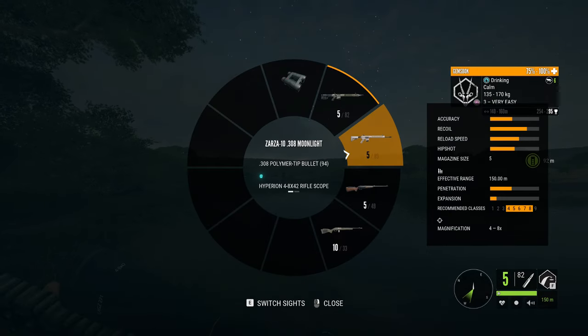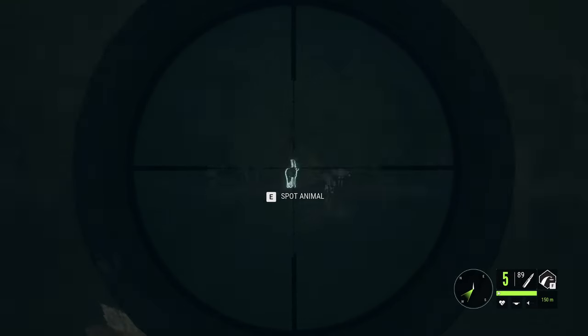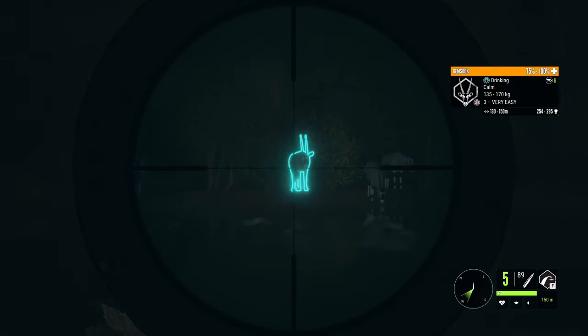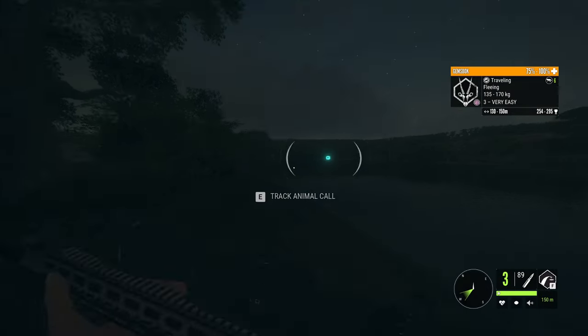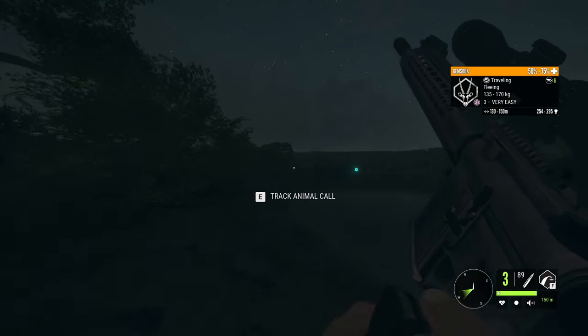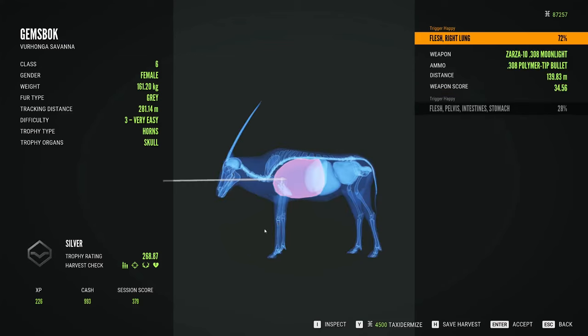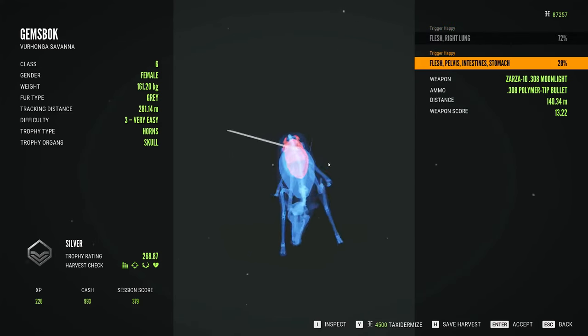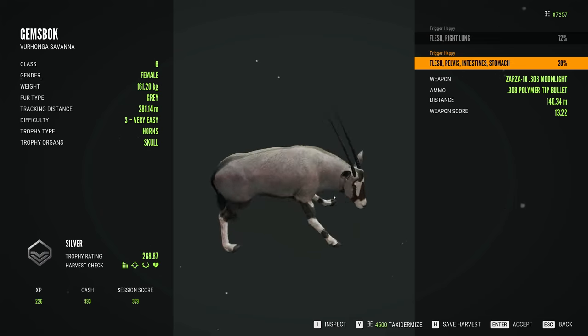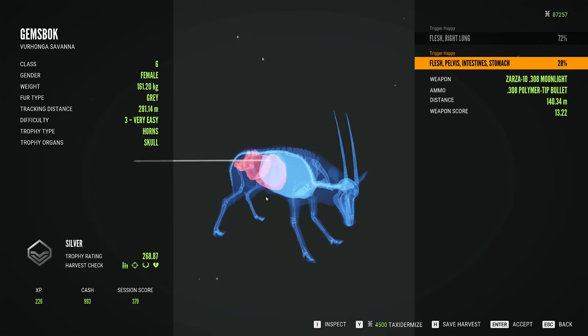Actually they're not class 7, they are class 6. We're going to use our .300 here and get right into a lung through there. Get another shot into her just to drop her a little quicker, and we're going to go pick her up. Just a silver on her. Second shot I guess got her down a little bit quicker, but nothing vital there. Not bad. 268.